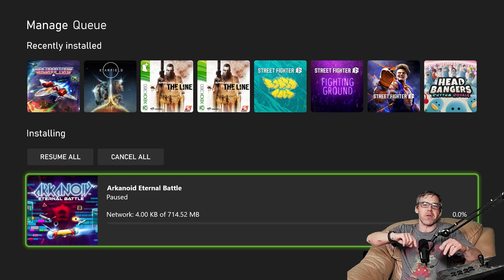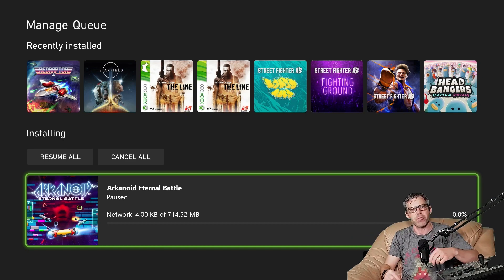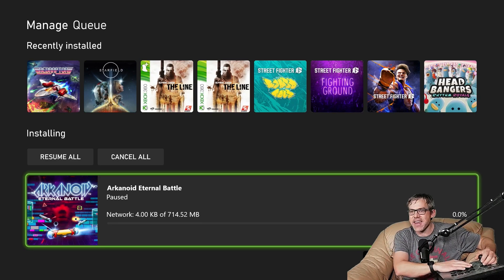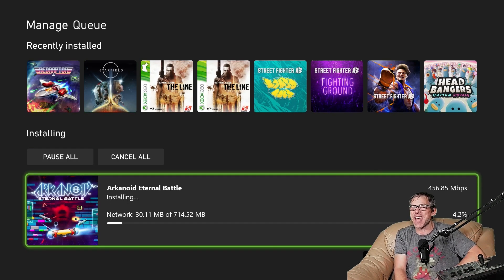It's Arkanoid as you would expect — standard paddle on the bottom, ball comes up and down, smash the bricks. Depending on the color of the brick you've got to hit it a few times. Clear all the bricks and you clear the level.